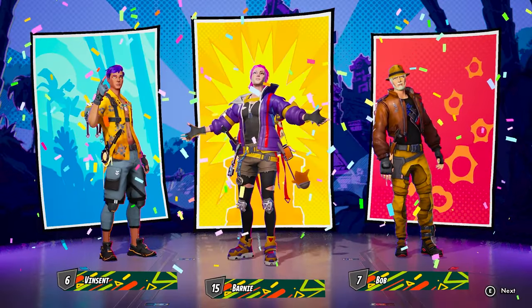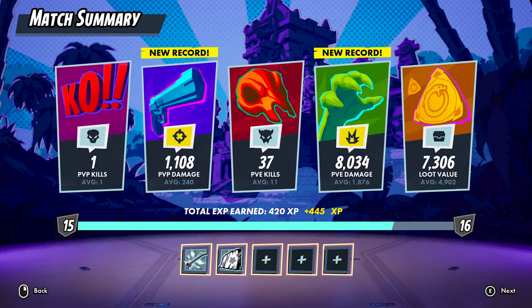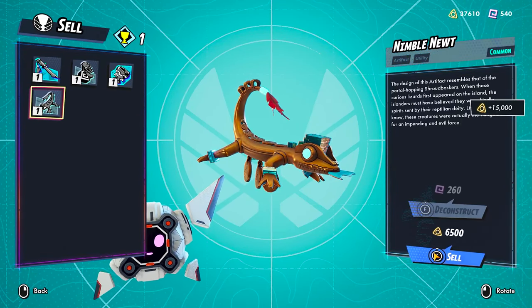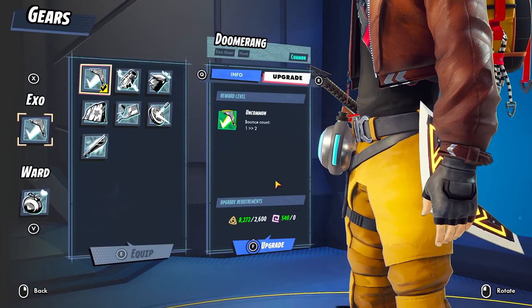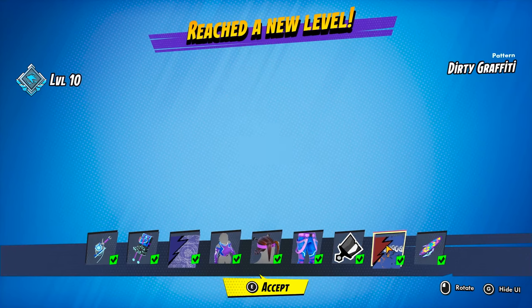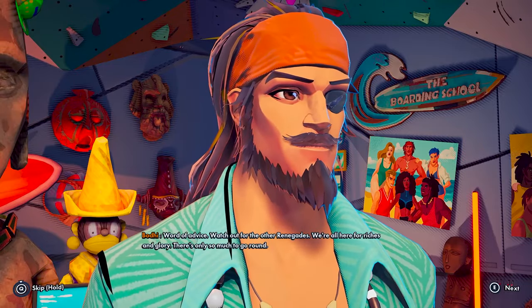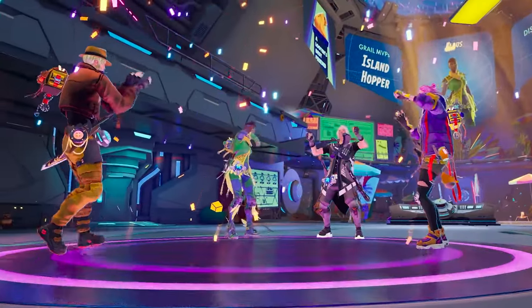Well done! You're safely back aboard the Riftwake. You can collect your extracted loot here, among other things. Trade your artifacts in for currency and materials, increase your standing with Grail, upgrade or buy new gear and adjust your loadout, claim outstanding rewards from the Renegade Pass, have another chat with Grail members to see if they have anything new for you, and relax with your fellow Renegades.